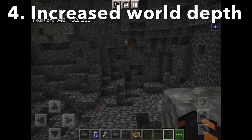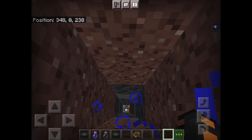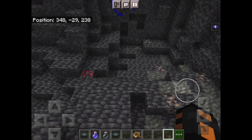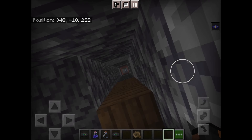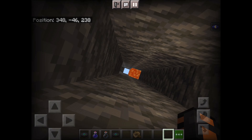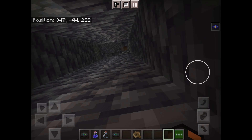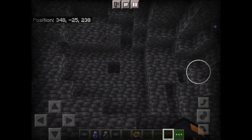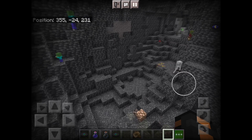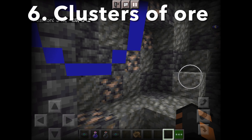Deepslate is everywhere now, and you know why — because the generation goes under zero. Bedrock used to be here but now it's been replaced with deepslate, and below zero it goes into the negatives with deepslate everywhere. Diamond levels have actually increased by a lot though — the best diamond level is right around negative 58, which has been proven on the ore generation map.